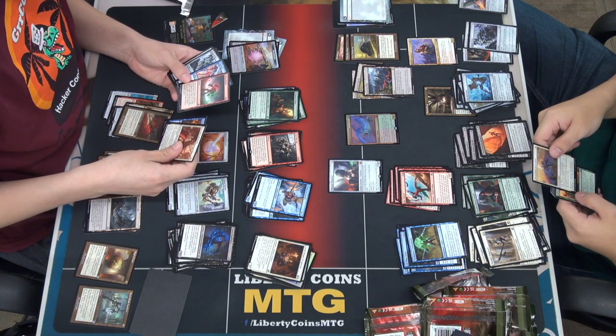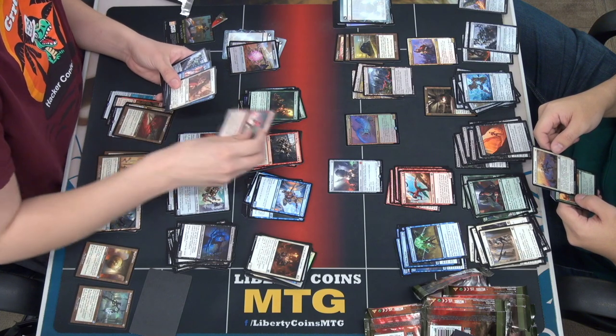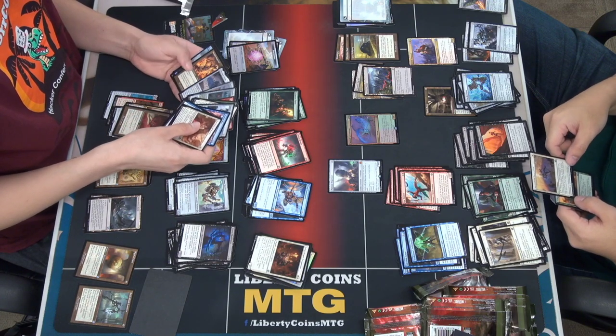Sibling Rivalry — gain control of target artifact or creature until end of turn, untap it, it gains... that's pretty decent. I don't know, based on the red stuff I've opened.